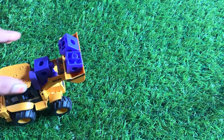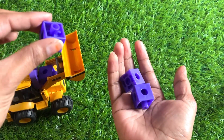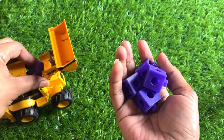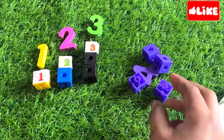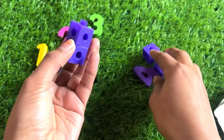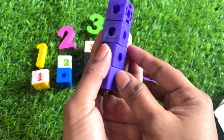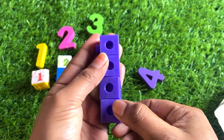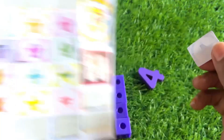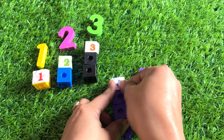Now JCB machine comes again with more blocks. Let's see: one, two, three, four and number four. Let's make a building with four blocks — one, two, three and four. Number four likes purple color! Take a sticker and paste it on. Yes, it's a number four — one, two, three, four!